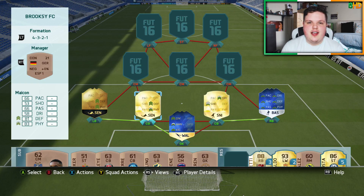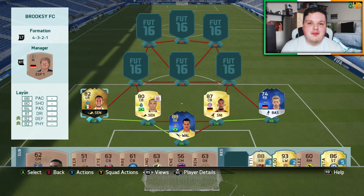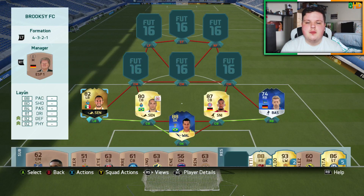We also have two special cards in the full-back positions. We have in-form Miguel León on the left and Mitchell Weiser — a silver Team of the Season card — on the right. Weiser's physical is bad, but the rest of his card is great, very attacking. I didn't even notice he had four-star skills until I'd been using him the whole time. Miguel León is a beast; a lot of you guys have been saying I should use this card.